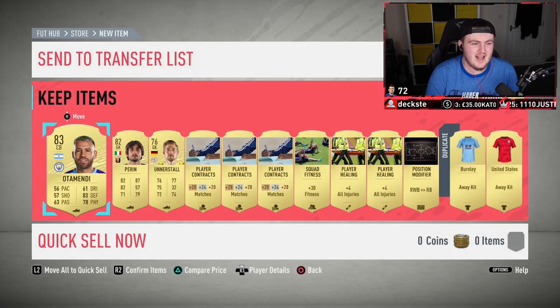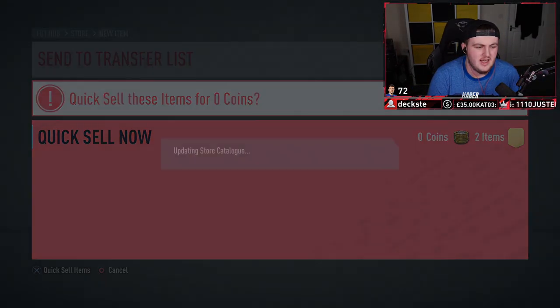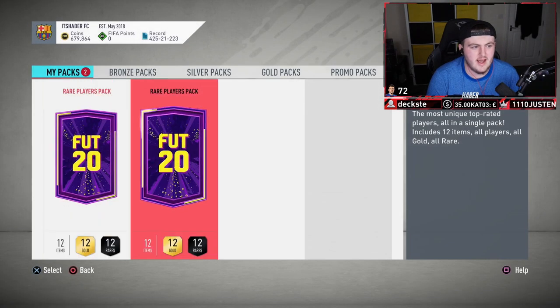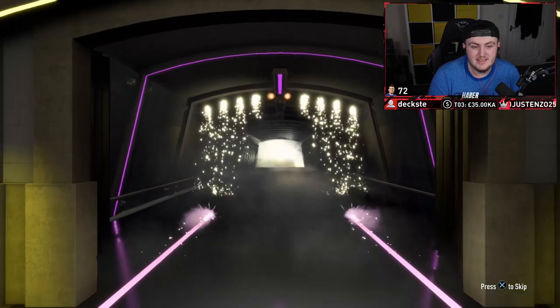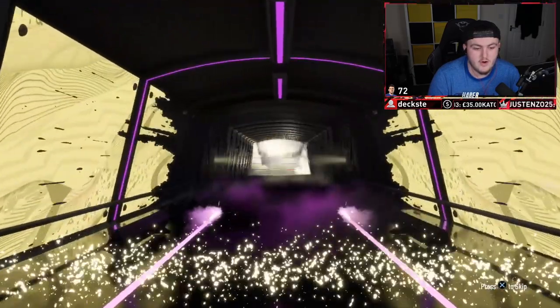Not amazing, sadly. It's not fantastic. We'll go ahead and discard those items there. All right, we've got two rare players packs now — 250k packs — if we're gonna get anything good, this is where it will come. Come on EA, at least a board, please. No Future Stars, no walkout, normal board.